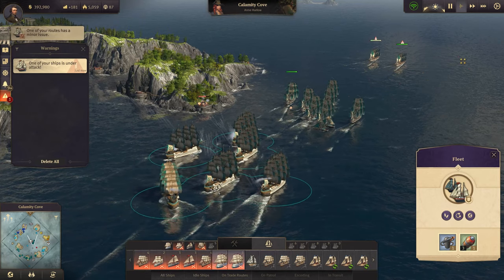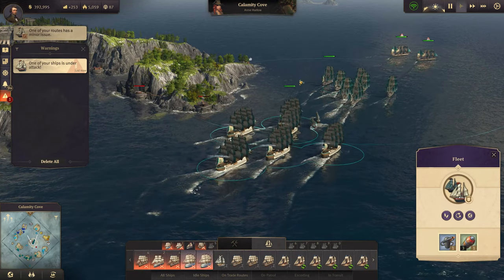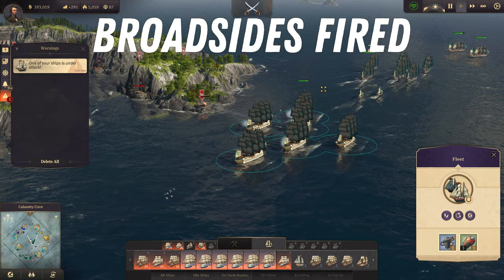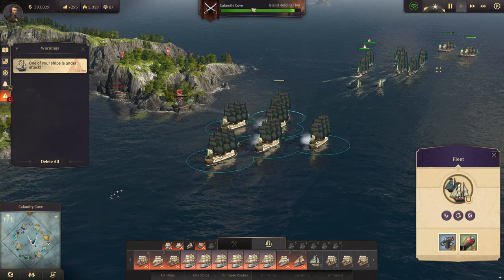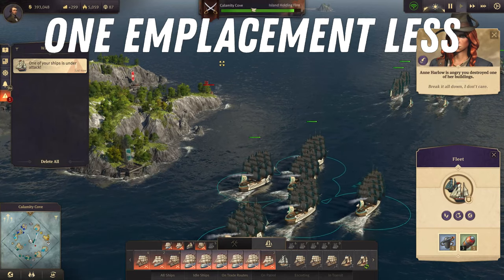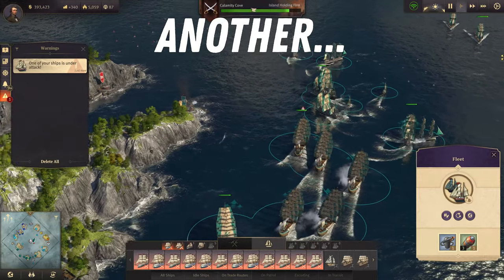As my aim right now is just to destroy the outer defensive layer of the pirates island, I order my ships to sail past the pirate coastal cannons but fire off their broadsides as they move away. With enough ships and firepower, one pass is enough to destroy this gun emplacement. Then I let my ships sail past the next one and fire off their broadsides again.